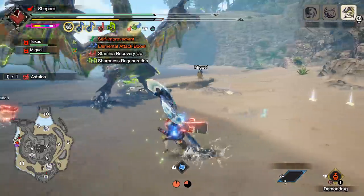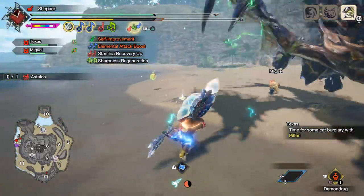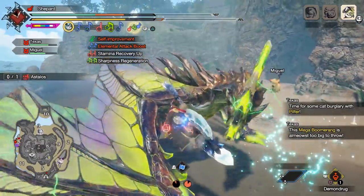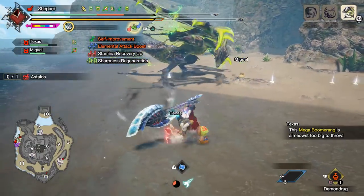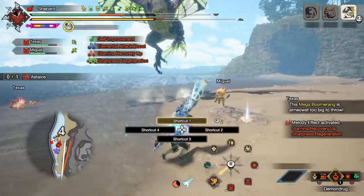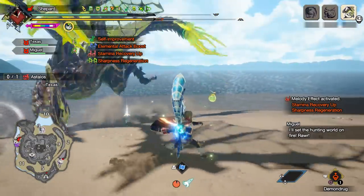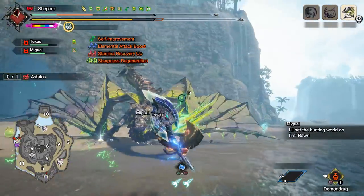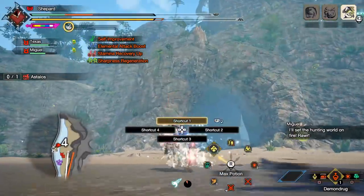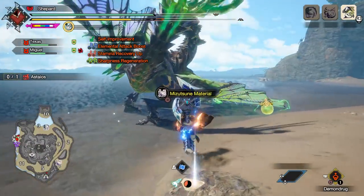That armor does have Speed Eating 3, not that you need it for max potions. I'm still learning this fight and have no concept of the hit range on that one attack — so every time Astalos does it, he hits me. It's a new attack of his; I don't remember him doing that in Generations, so I'm just not used to it.